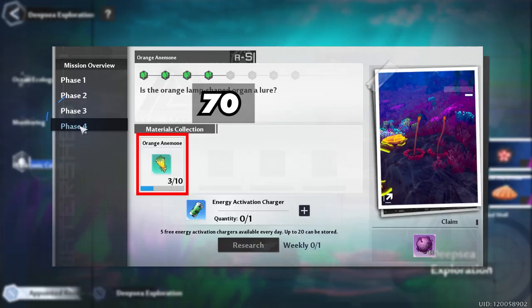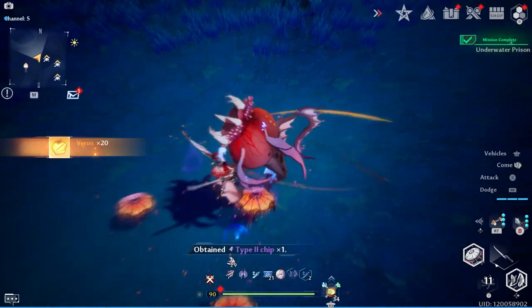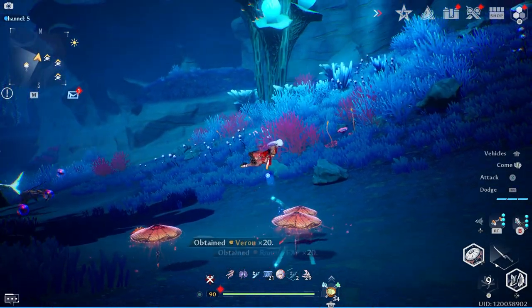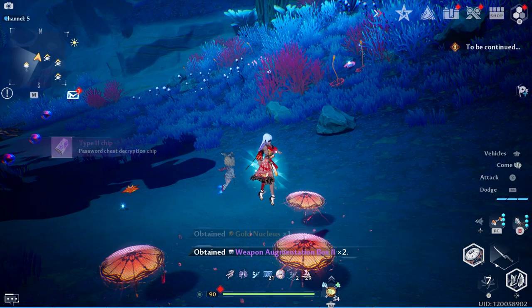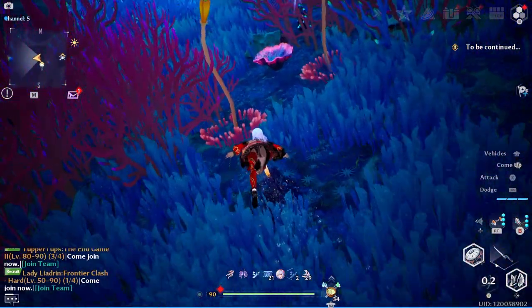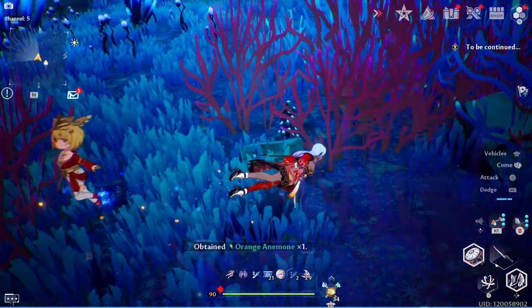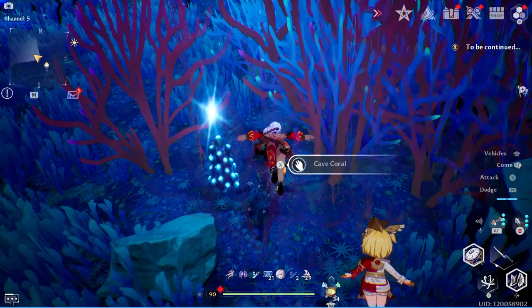Then we have Mission 3: Orange Anemone, which consists of four phases where you're going to need 70 as well. The best place for that is all around this dark blue area — this is around where the fang mackerel are, and they like to hide near the plants you're looking for. Going around here you're also going to find a lot of cave coral and disc coral.